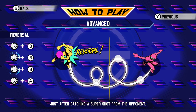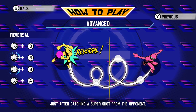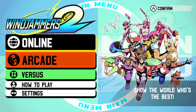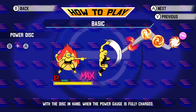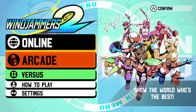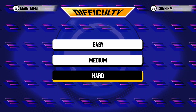Just after catching a super shot from the opponent — so as if they're fully charged — you can press A, B, or the half circle moves to respond. That's it, that's the game. So where should we start? We'll just go straight into arcade to show you what's here. Don't judge me — I'm going to play on easy because it's hard to talk and play.